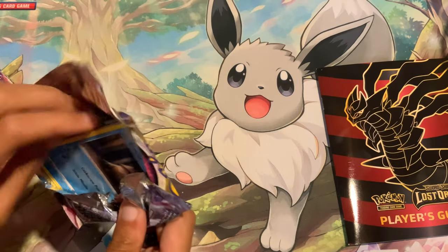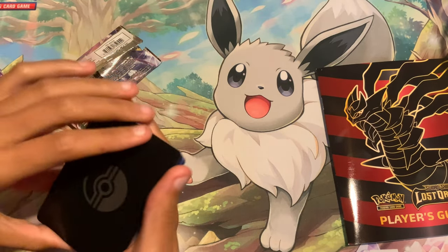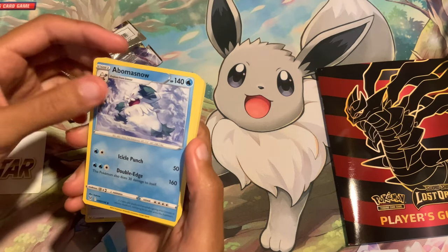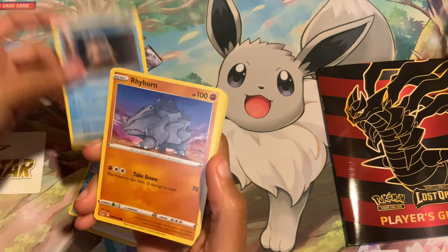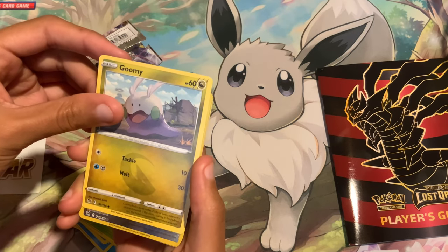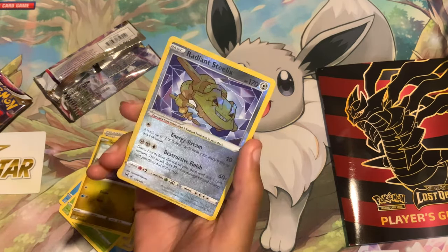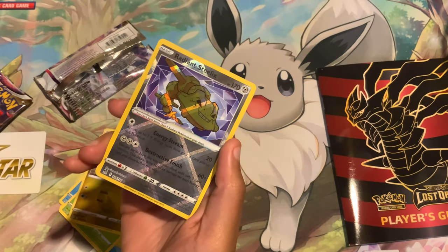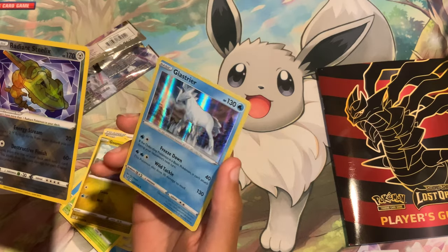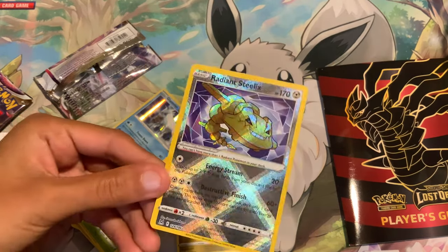We've got four more packs after this, so we are officially halfway in. Come on, Lost — give us something. We've got a V-Star card replacing the Energy, our second one. Fantina, Gift Energy, Blizzard, Snover, Rhyhorn, Aipom, Roselia, a Goomy. Oh — we've got Radiant Steelix in English as our first hit! A shiny. Looks very nice, sparkling off the light. It's got a very different texture — a yellow border now. And on the end a Holo Glastrier. Specter and Glastrier — the texture feels different. That's pretty awesome. Radiant Steelix — first hit.